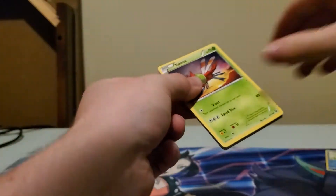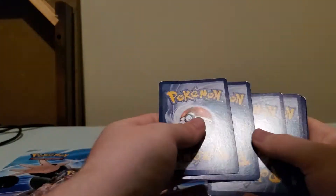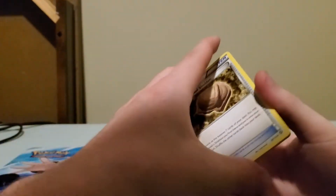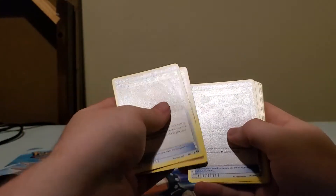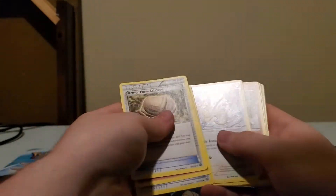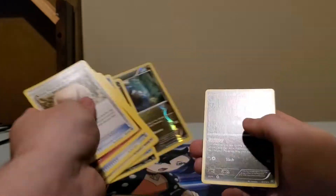We'll start with the Steam Siege here. Too bad no vintage — that would be a sick thing. So Steam Siege X and Y, three to the front — you don't take an energy off on this set. So we got Fossil, Klefki, Spirit Link, Yanma, Apong, Mankey, Sneasel, Dino, and a Weavile Rare.